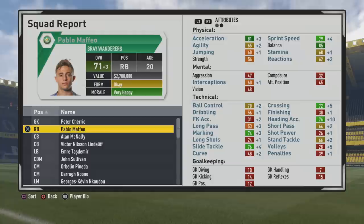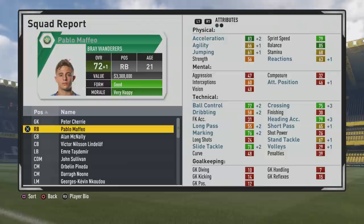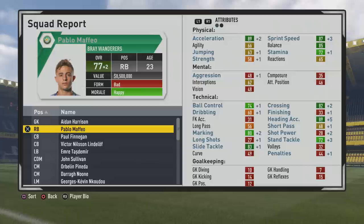Ball control and heading accuracy seem to grow a lot. Heading accuracy, for whatever reason, grows a ton — you can see a plus 10 in heading accuracy for a fullback. I mean, he's five foot eight, so if he does somehow get his head on a ball on a corner or a free kick, he has a good chance at scoring that header, but not sure how useful that stat will be. At 72 overall at age 21, marking and tackling are definitely the main stats.